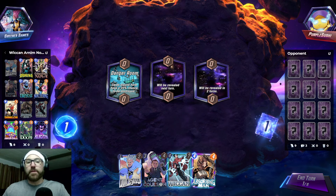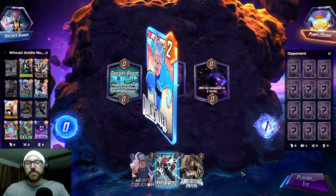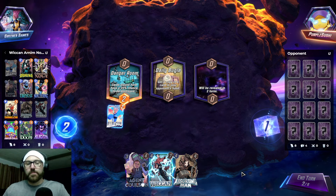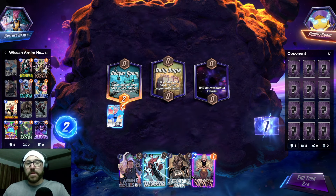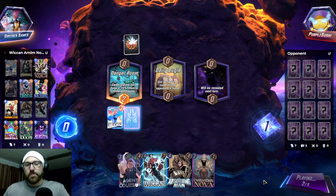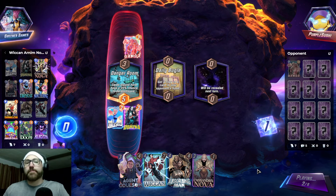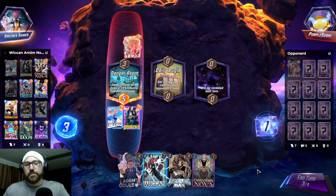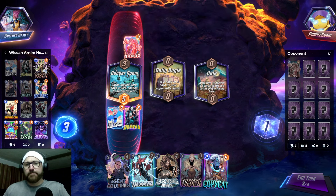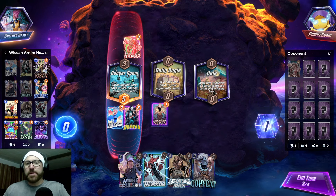Okay, we have a pretty good curve here. I think we play Quicksilver and Danger Room because we don't really care if it gets zapped. Cassandra Nova's big though. Same thing with Domino. We go Cassandra Nova here — maybe here, in case they play something big on Hala.